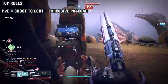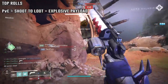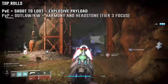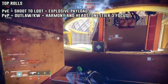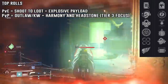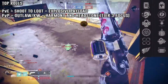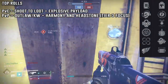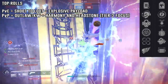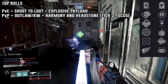I already have one roll — Shoot to Loot and Explosive Payload. The next roll I want is the all-in-one: Harmony and Headstone in the second perk slot. I use both a lot and being able to switch easily saves vault space. For the first perk I want Outlaw or Killing Wind. If I land Harmony and Headstone I'm good — I can work with whatever first perk I get. Outlaw works great since in that 7-second Harmony window you want fast reloads to maximize damage output. I don't think you want just one Vulpecula — try the rolls, build craft, and see what you can't live without.